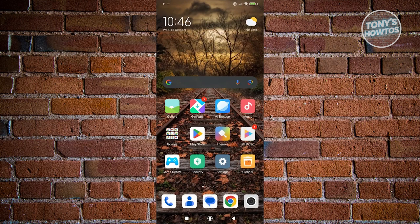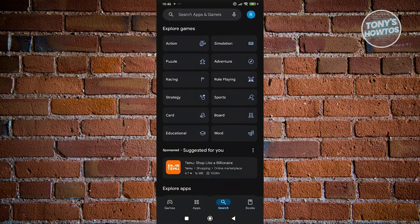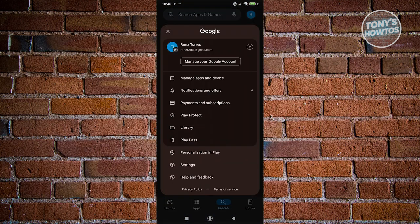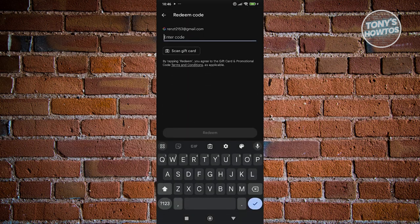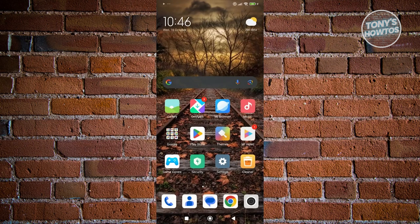Now, how do we teach our friend to use this gift card? They need to go to the Play Store, tap their account icon at the top right, go to Payments and Subscriptions, and click on Redeem Code. They just enter the code — or scan the gift card if they have a physical one — and click Redeem.